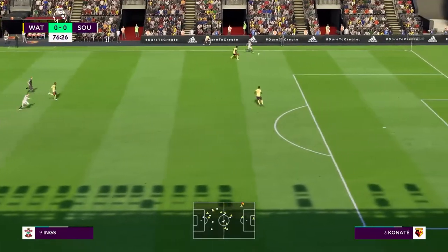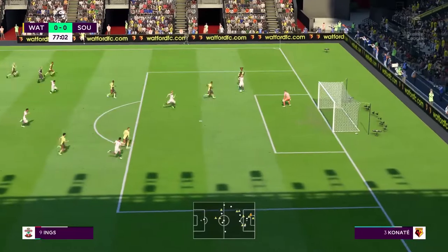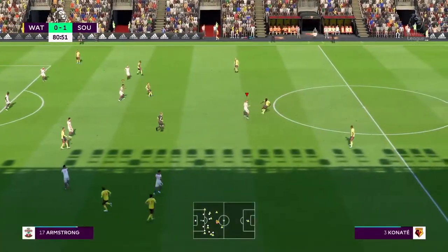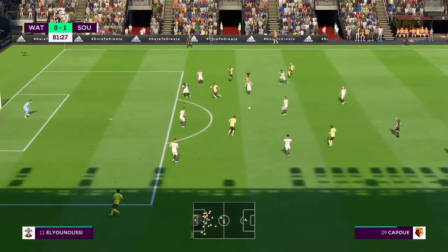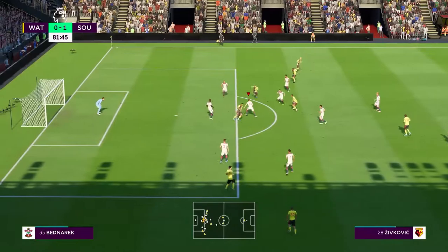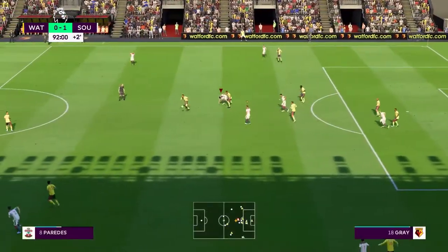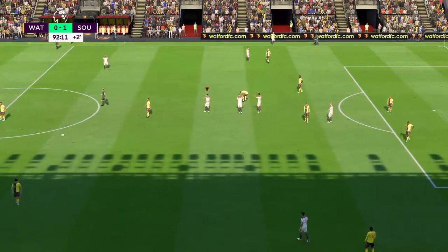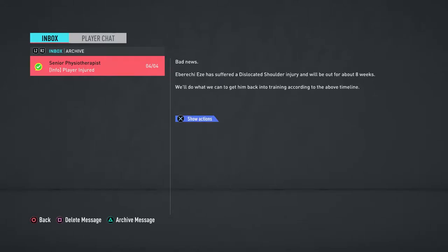Here's Danny Ings - Paredes to Nathan Redmond who took a shot but good save by the goalkeeper again. We still haven't scored yet, pretty frustrating. Right here on the counter attack I'm not going to take any chances - I just need to score. In the end we score 1-0 in the 77th minute, and with a great save by Angus Gunn, that's how the game ends 1-0. A pretty exciting game with a lot of shots.